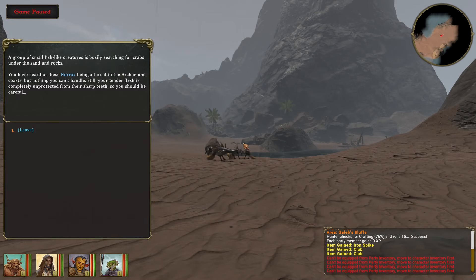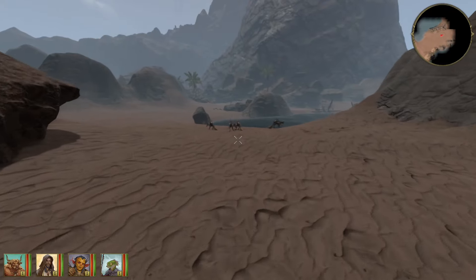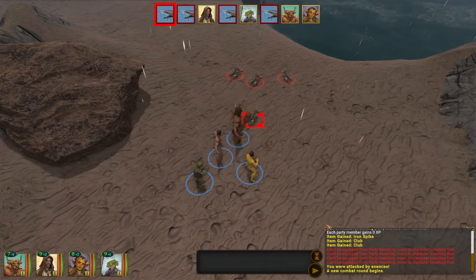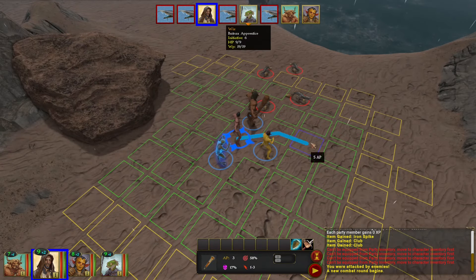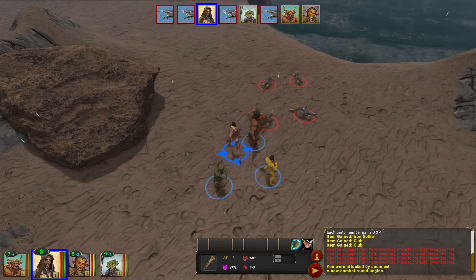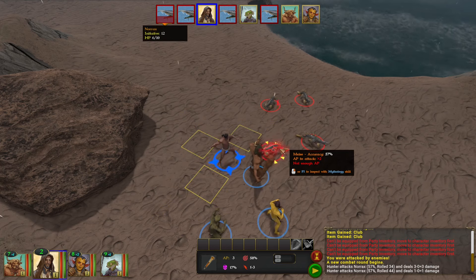Some creatures ahead. If you have the mythology skill, you'll probably learn more information about them. This time we meet some kind of fish creatures. The first battle! Let's see how combat works — it will be so good. Combat started. It reminds me of Baldur's Gate a little — our group, enemies, thrones, everything very familiar. Except all my party members are naked and almost without any weapons.